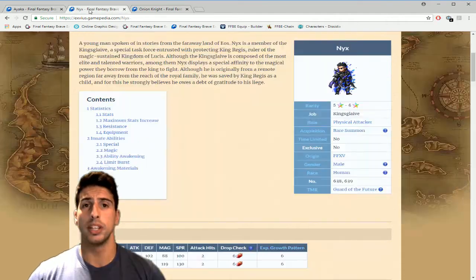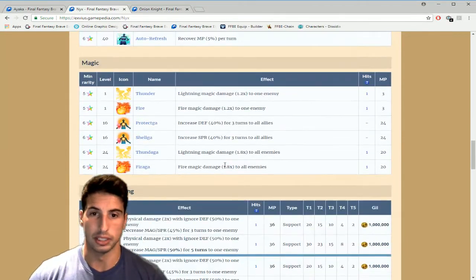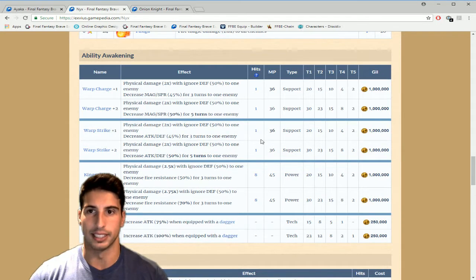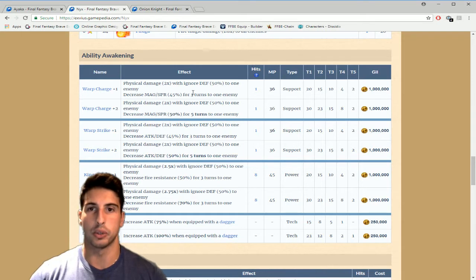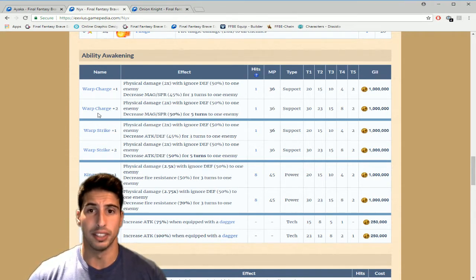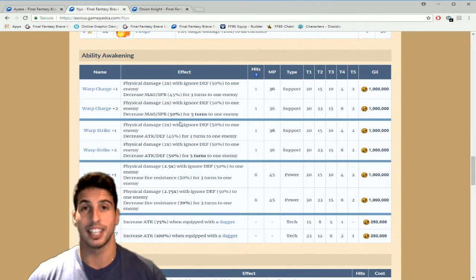Moving on, we're going to Nyx — the Kingslave unit that nobody really uses. Honestly, even with his awakened abilities, for me he's still not gonna cut it. He has Work Charge — at Plus One it deals physical damage two times with 50% ignore defense to one enemy. At Work Charge Plus Two, you additionally get a defense, magic, and spirit break by 50% for five turns to one enemy. It's really good but really expensive.